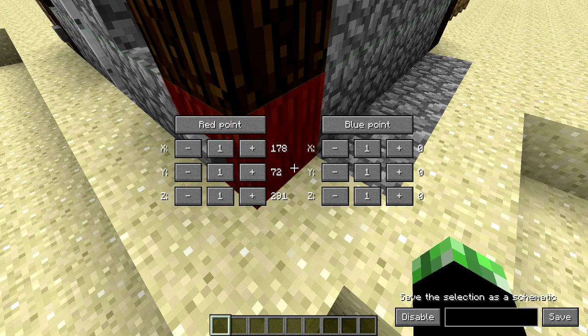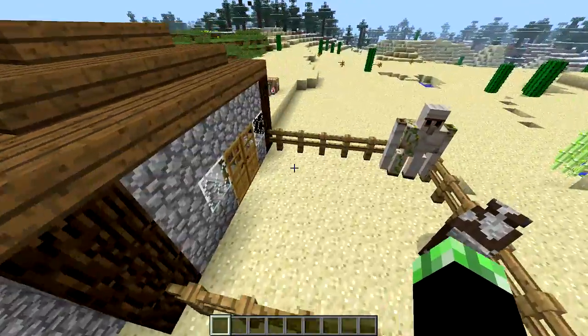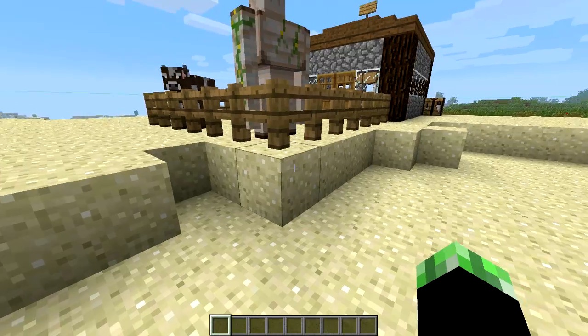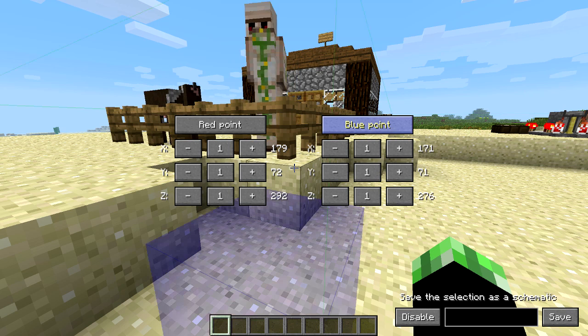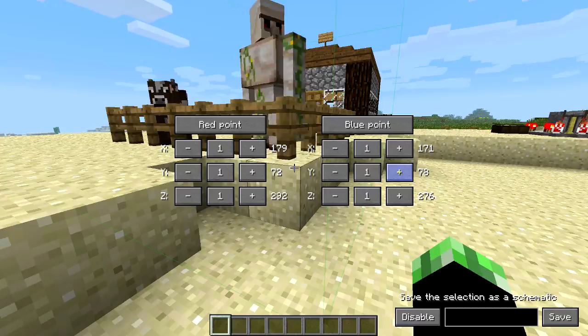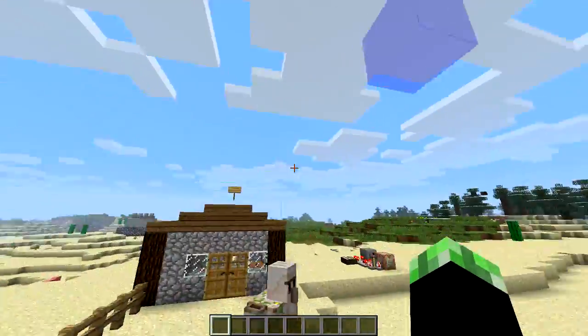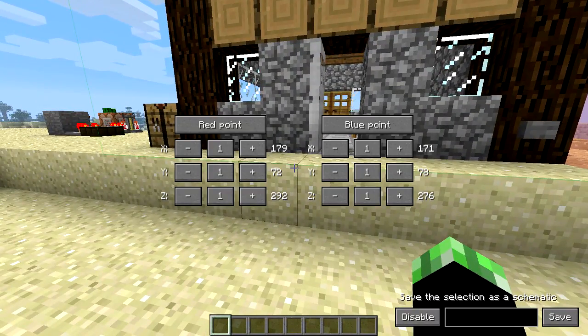I'm going to select this as one point, and I'm actually going to change that so it'll be right here where I'm standing — so that's my first point. Then I'm going to go all the way over here because I want to copy all of this, and choose my next point. For the next point, I'm going to hit the multiply key again, pick the blue point, and even if you don't have flying you can still do this — use the Y axis to select this entire area. I did select this entire area, then I hit the multiply key again, save this as 'test,' and go save.